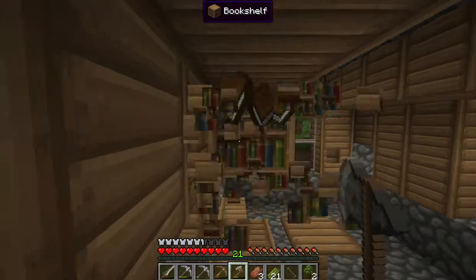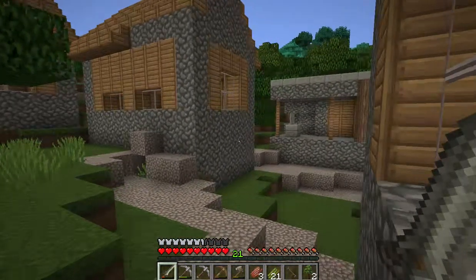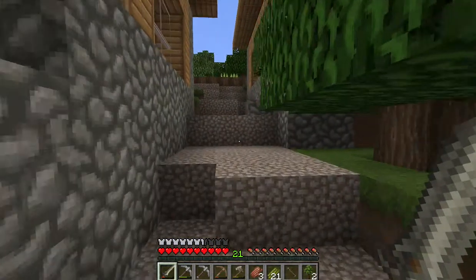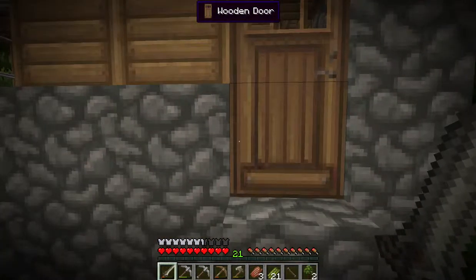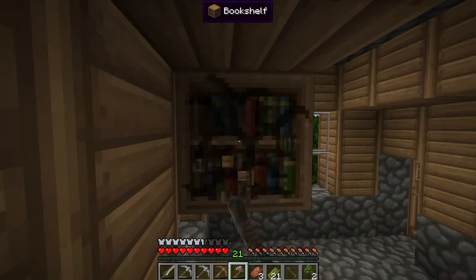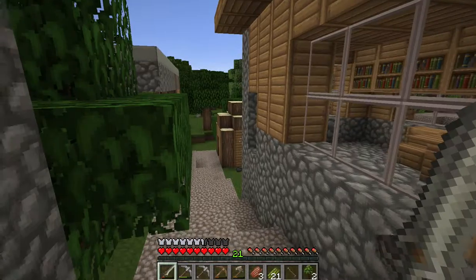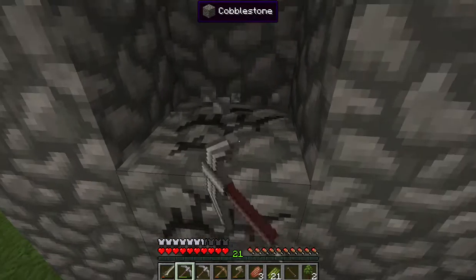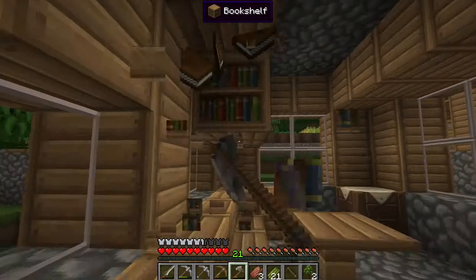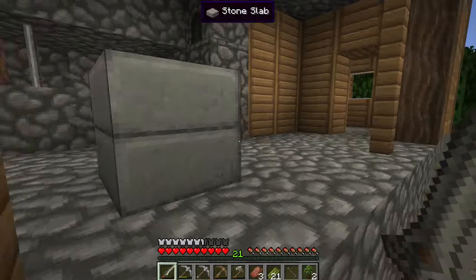Now that we've seen the butterflies, we have to go into the libraries and steal all their books. Yeah, I know it's sad but we gotta steal these books for our own good. There's actually a lot of libraries in here which is really good. Let me take these books. I see something with a redstone pulse - that has something to do with something. I need so many books - I'll just break the shelf to reach them.